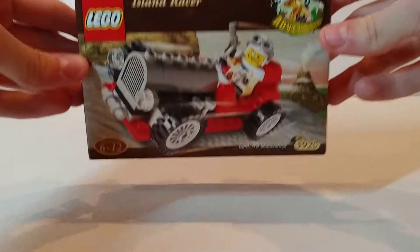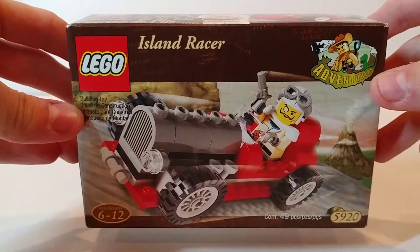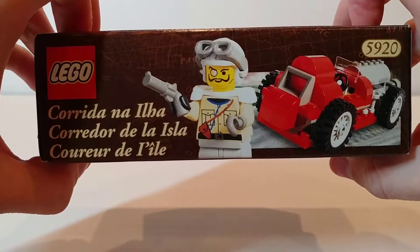This box is sealed, so we're going to go ahead and take a look at each side of it before we open it up. On the front here we've got a picture of the racer, Sam Sinister or Baron Von Baron. He goes by a couple different names throughout the series.